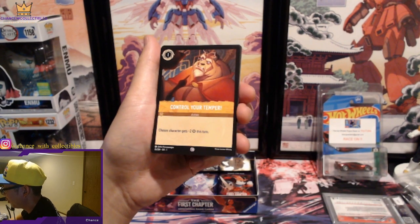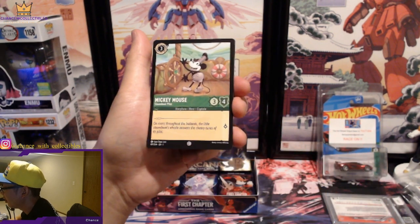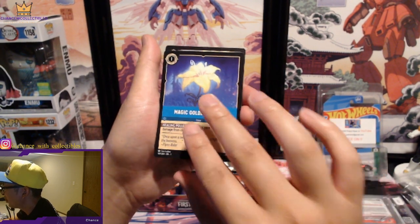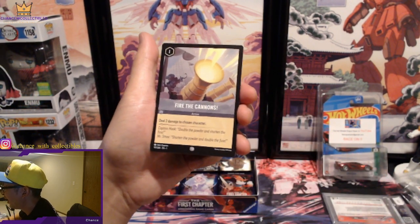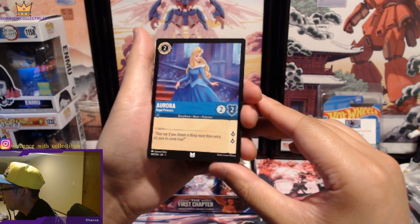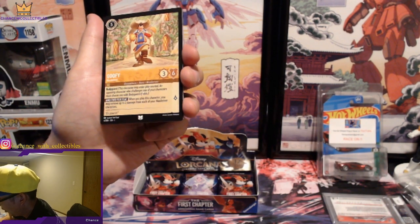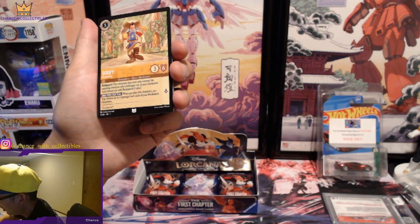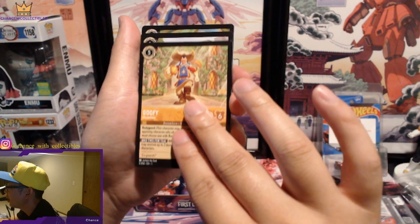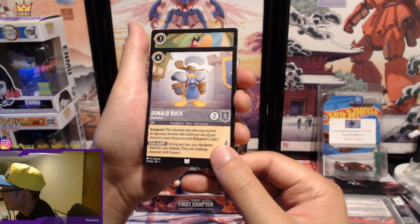Abu with the sword — I remember that from Aladdin, everybody says 'it's just a monkey' but he's trying to help Aladdin. That's a common. Control Your Temper. Friends on the Other Side. Mickey Mouse Steamboat again. Take That. Another Magic Golden Flower. Fire the Cannons. We got Aurora — Regal Princess, let's go!